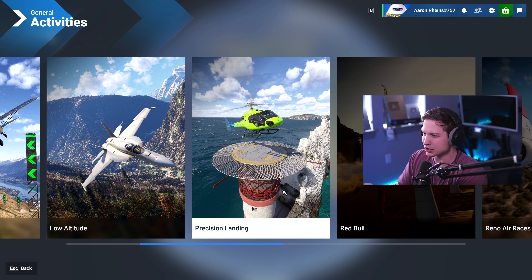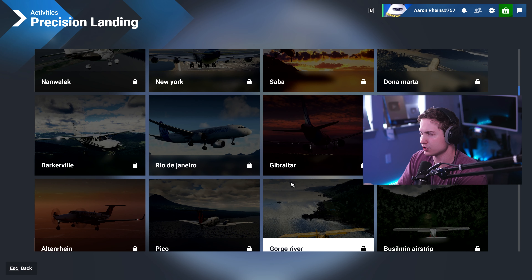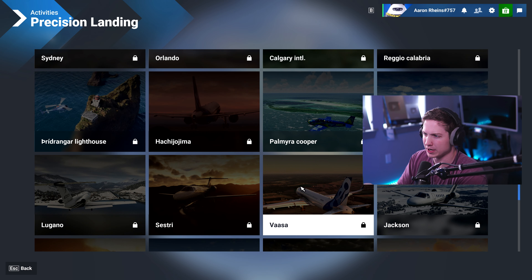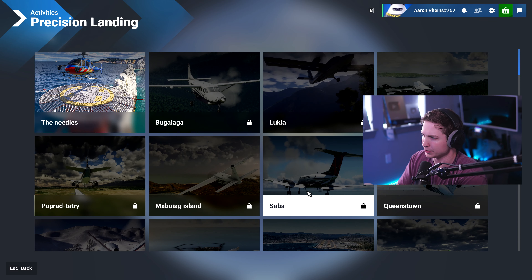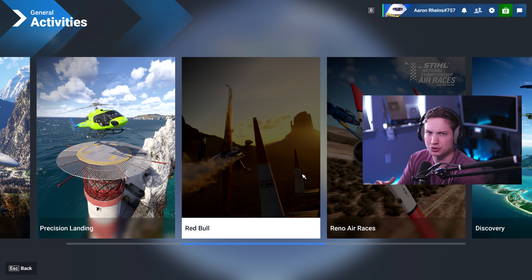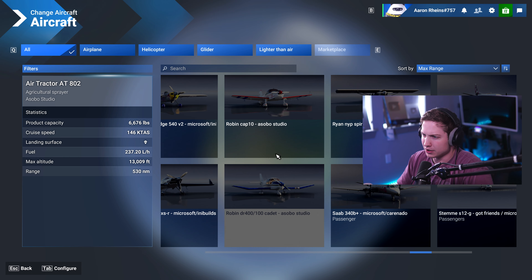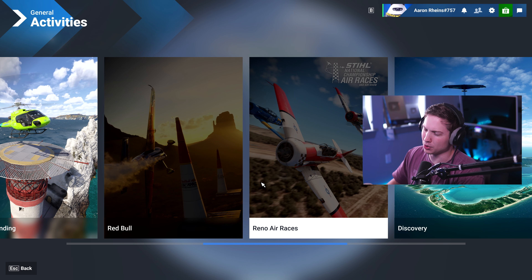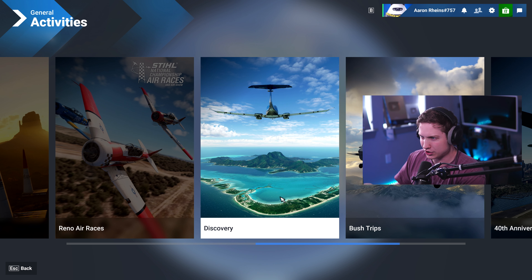Then low altitude — you'll see this more when you watch the ranked mode; we did the Blue Ridge Mountain ones in there. Then precision landing — they included helicopters in this. I don't remember there being any helicopters for landing challenges in 2020. You have things like Saba, tougher airports, Lukla, et cetera. Then Red Bull — I think Red Bull is going to have a big influence on this sim. They had something to do with the last one with the helipad landing challenge. There are also two Red Bull planes included in the sim, but it's grayed out at the moment, so some kind of air racing.